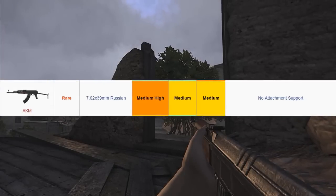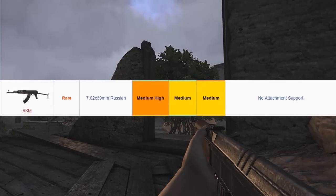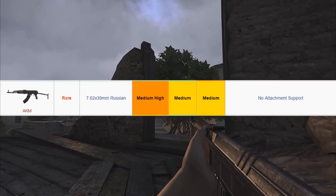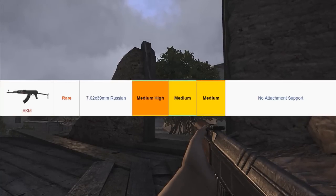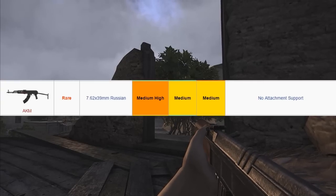The AKM is a rare weapon. You can find it on military bases where you find the other AKs — in the green weapon boxes. The problem is it's not as common as the other AKs. I've found that some military bases on Altis seem to spawn it very, very often.